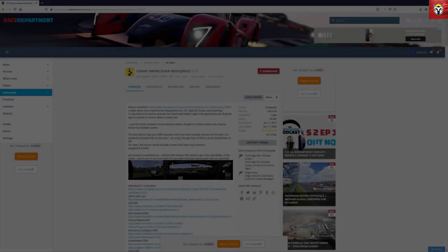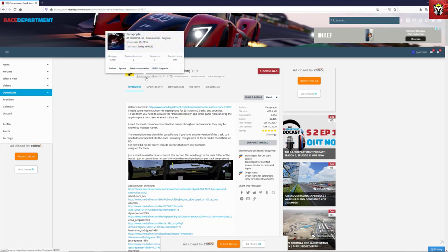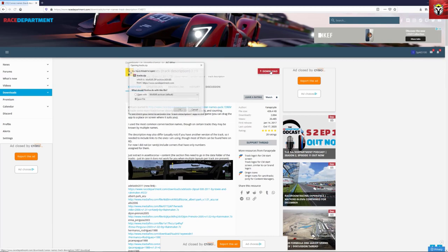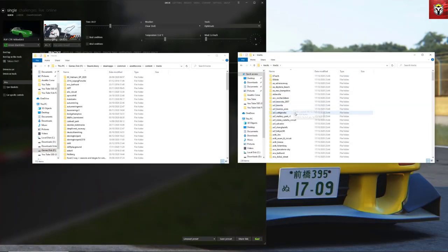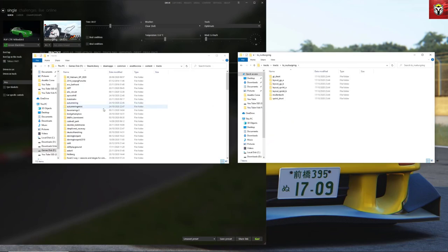Next one up is Corner Names, and I love this mod. It's simple but shows just how cool some of these mods are. Quite simply, it does what it says on the tin — it gives you the corner names as you're driving around the circuits, or corner numbers on some of the larger circuits, for all of the main circuits. There are hundreds of circuits in this pack — absolutely phenomenal work. A massive shout out to the modder.